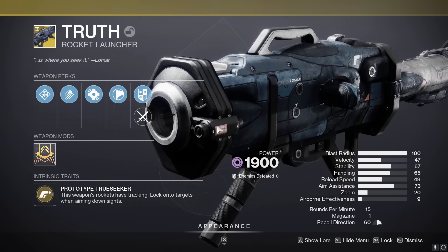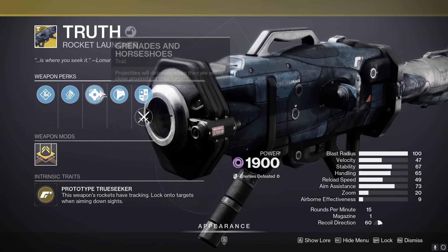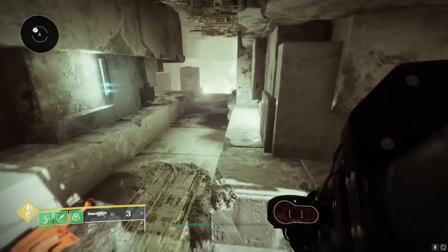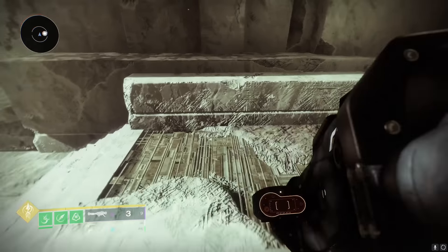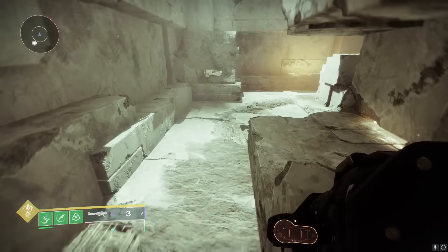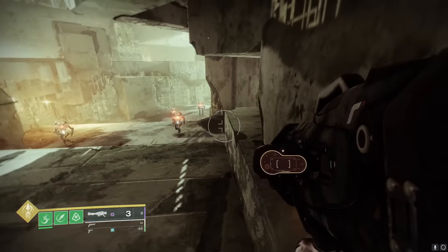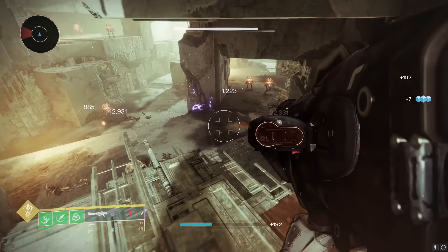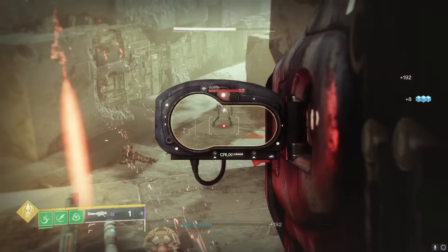Next up we got The Truth. They increased its reserves by three and gave it a much larger blast radius to make up for the fact that it does no impact damage. With base reserves and no reserve mods we have 12 rockets, so with double or triple reserves we can hold like 14 or 15 rockets, which is pretty good — should be equivalent to Bipod. The area of effect is nice but it has a lot of falloff, and it didn't kill these red bar Goblins.